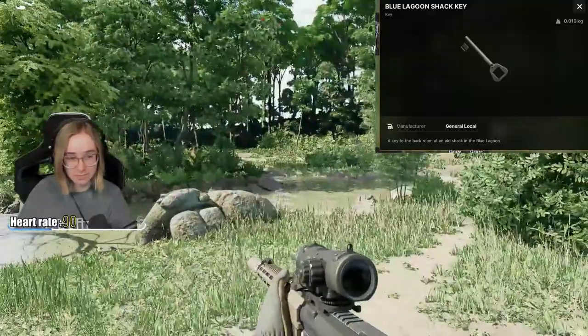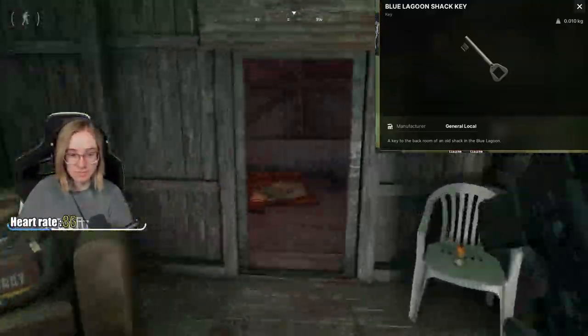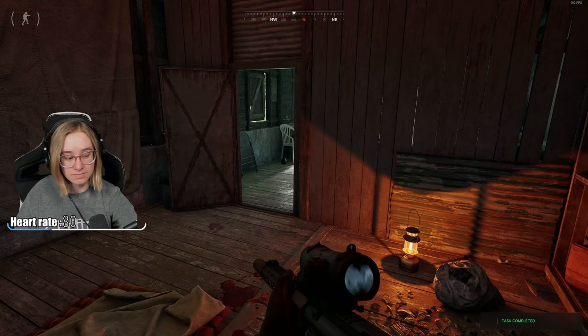This quest is key locked by the Blue Lagoon Shack Key. You're going to find it on the dead enemies in the area in their pockets and bags. With the key, you open the back end of the abandoned shack and just enter the room.